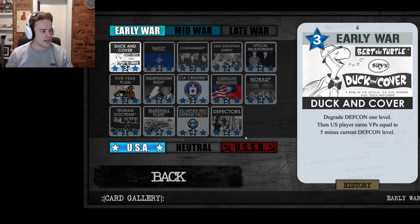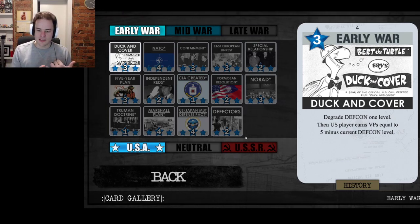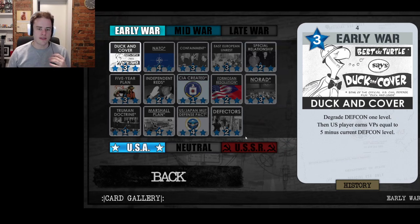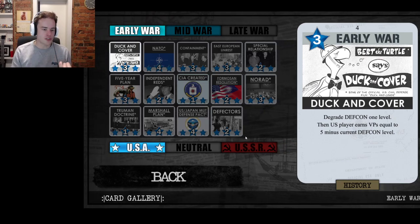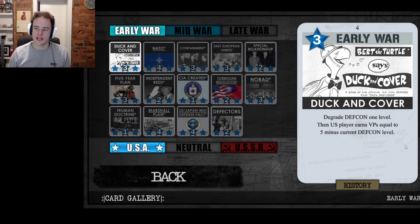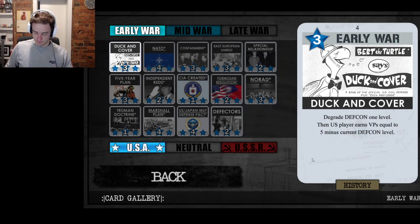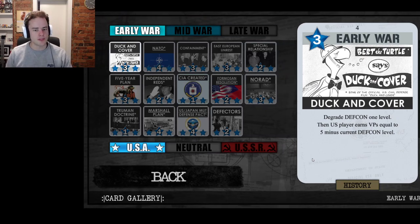As the USA player, you might sometimes headline Duck and Cover to deny the USSR player a coup, since the Soviet player often gets a coup on their first action round. In the early war, because the USA player's headline goes first if the operations values are equal, and higher ops always go first, there are no four-ops cards in the early war that degrade DEFCON. So it's always safe for the USA to headline Duck and Cover if DEFCON is at three or higher. They might do it on turn two or three to deny the USSR a coup, or on turn one to protect Italy — not the most powerful turn-one headline for the USA, but it serves that purpose.